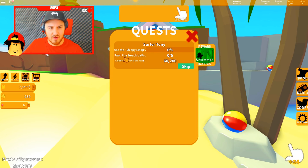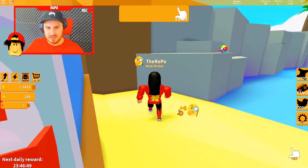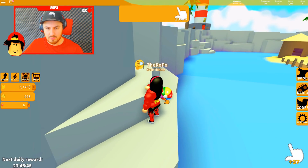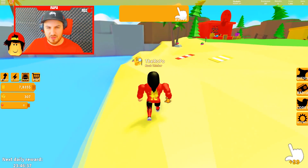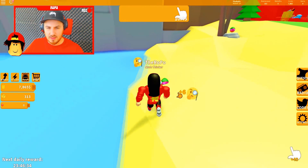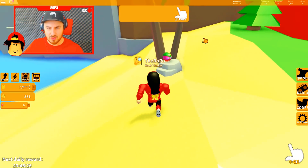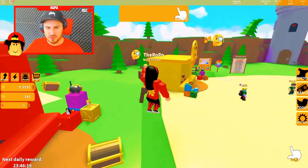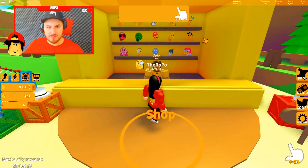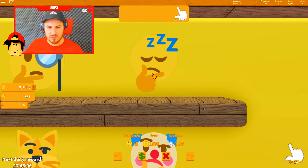The quest says use the sleepy emote, find the beach balls, and gain power. I have to get the sleepy emote. There's a beach ball — I found one. I see another one over here. There are beach balls everywhere. How many do I have to find? Three out of five — okay there we go, these two and I'm done. I need to put on the sleepy emote as well — but I never bought it. The sleepy emote costs loads — how much is it again?